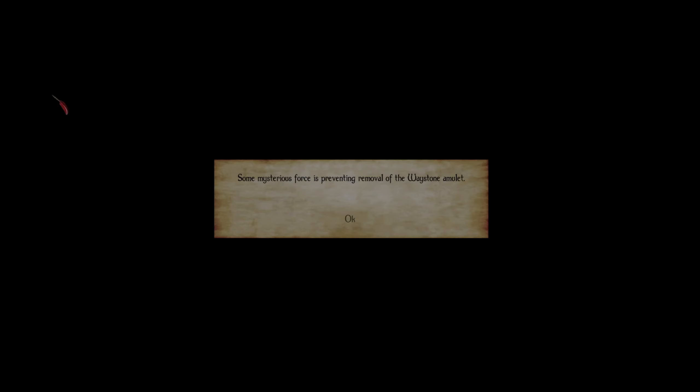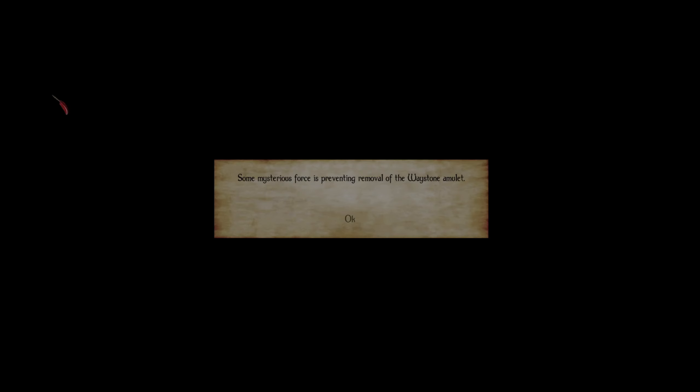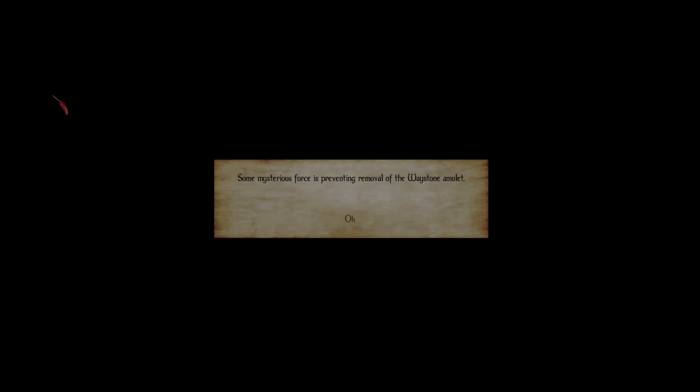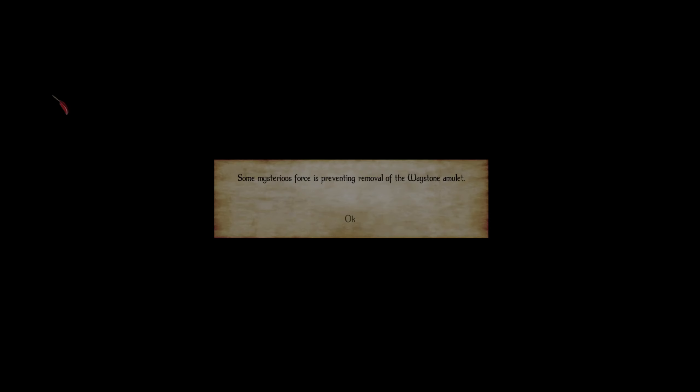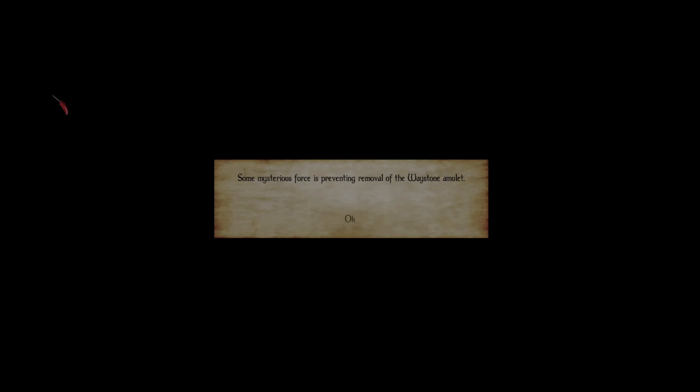What happens after we forge the Amulet of Kings? That's what I don't know. If we just put it in a display case I'd be like, yeah right. There's no way in hell you're going to be allowed to do such a thing with the Amulet of Kings. Although, I'd imagine the current Emperor couldn't even wear the Amulet of Kings. The Dragonblood line is gone, right? I'm pretty sure only people of the Dragonblood could wear the Amulet of Kings. And the current Emperor, Titus Mede whatever, he is not.